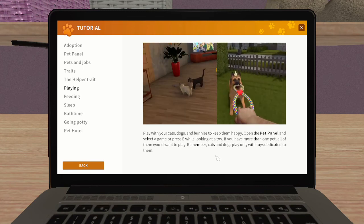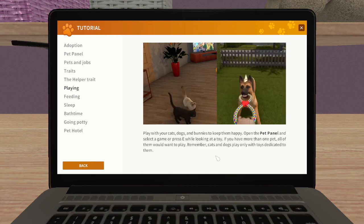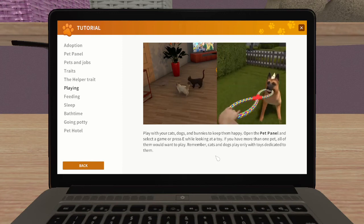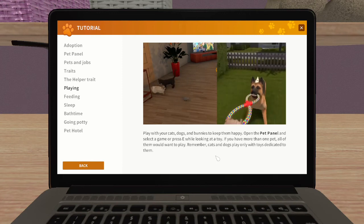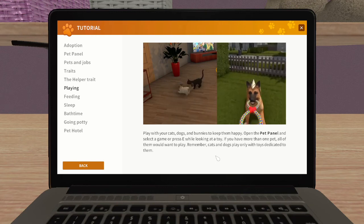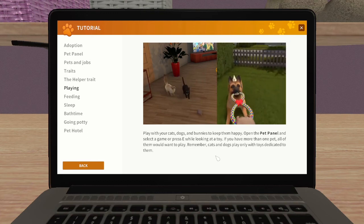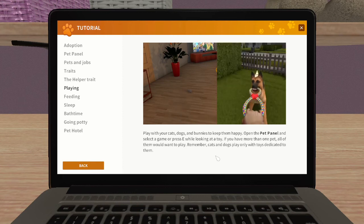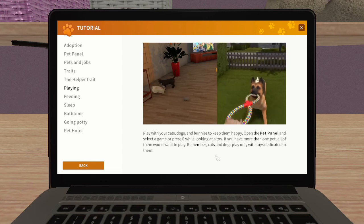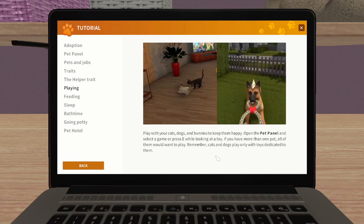So grown-up animals only - don't take babies with you. Play with your cats, dogs and bunnies to keep them happy. Open the pet panel and select a game, or press E while looking at a toy. If you have more than one pet, all of them will want to play. Cats and dogs play only with toys dedicated to them. It looks like a big dog playing with that pool toy - we did try that with our pug but he was a little puppy, so maybe only adult dogs can use the pool toy.